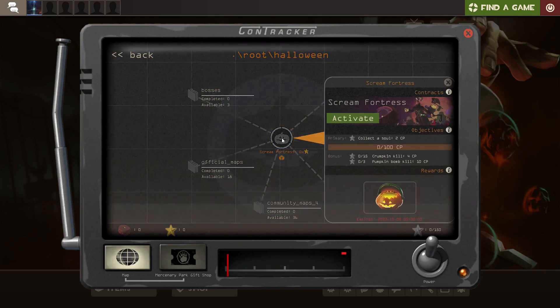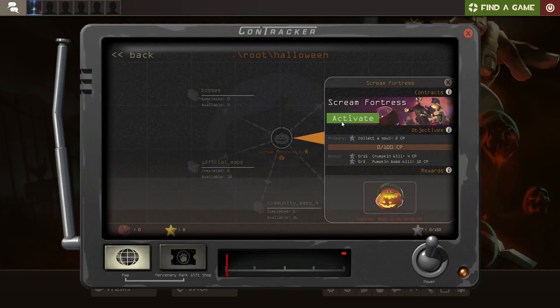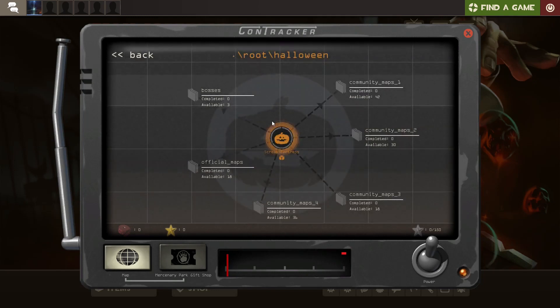I'm going to be starting with the first mission right here, which is just to complete any of the regular missions — collect souls, get pumpkin kills or pumpkin bomb kills, and collect points, which can be done on any of the Scream Fortress maps. So with that, I'm going to activate this. Once we complete that, I'll then move on — once I complete this first video, I'll make the next video going over the bosses. Let's start with the first mission.